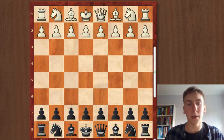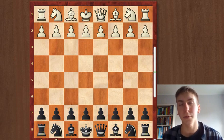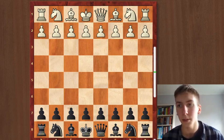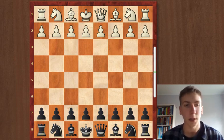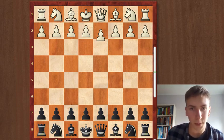Hello everyone. Today I'm going to show you one of my top 10 favorite games. I'm going to start a new series called 'My Top 10 Favorite Games.' This one is known as the Polish Immortal, played between Glugsberg and Neidorf. Neidorf had the black pieces.